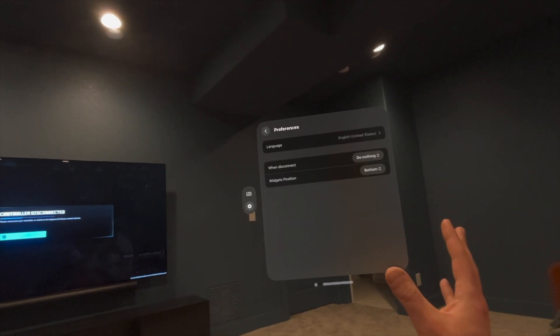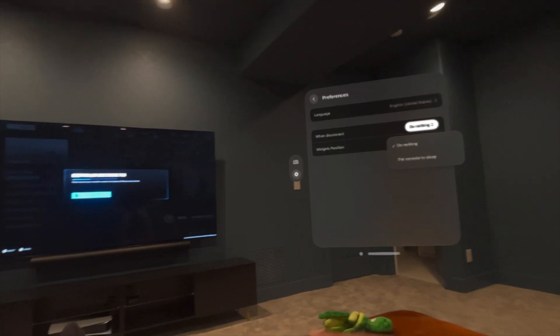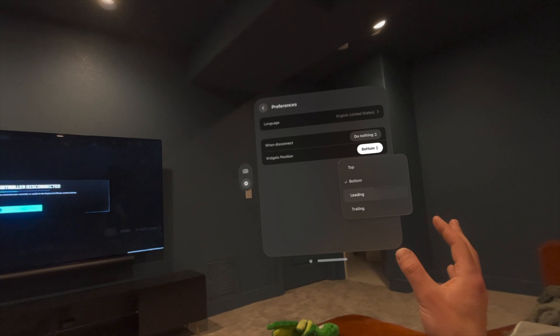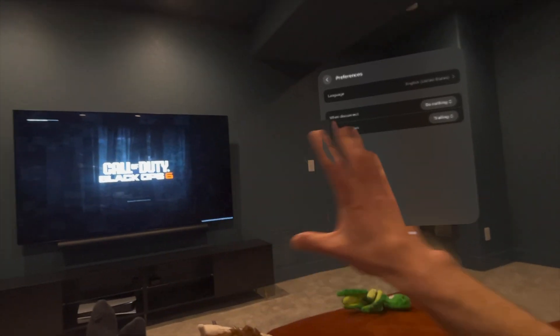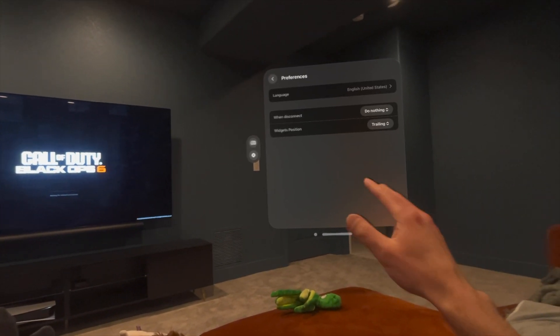First off, general preferences. When disconnect, you can put the console to sleep, so if you're somewhere else, that's great. Widgets position — let's try trailing and see what that looks like. That's going to be where the little options are when the screen shows up, either below it or trailing.